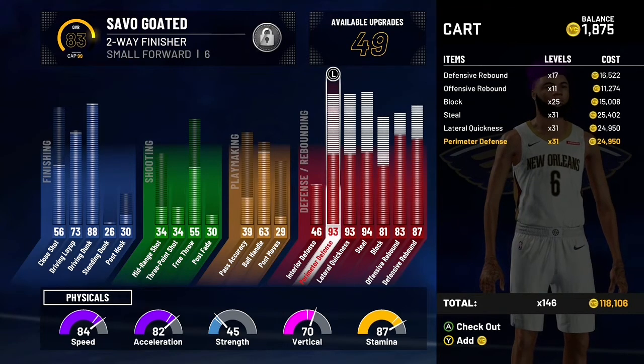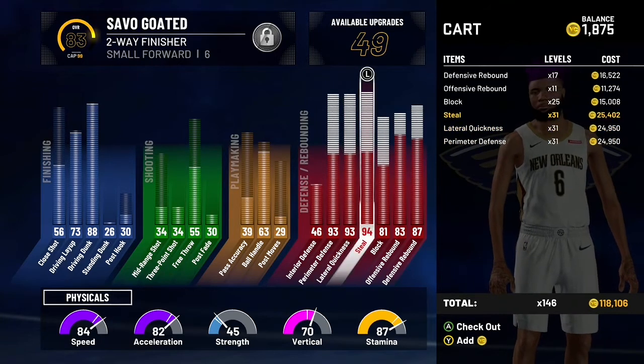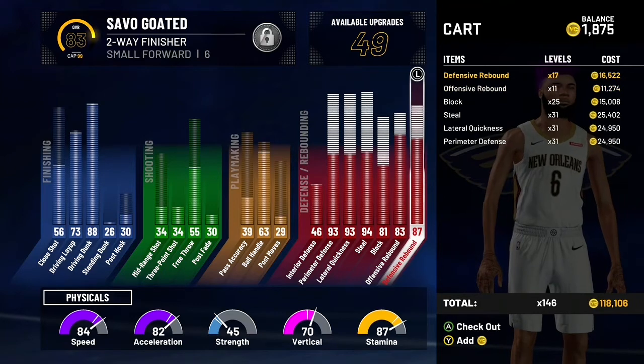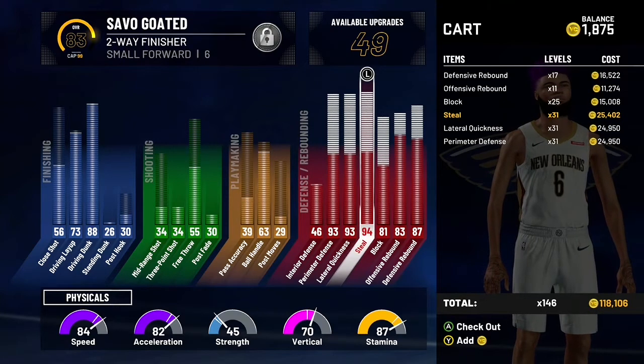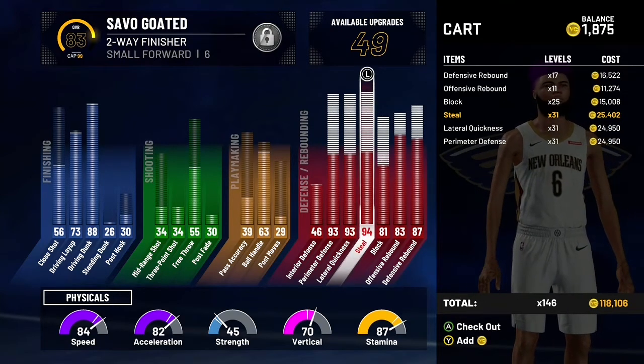Listen, this video, as y'all know, has the title and thumbnail — I'm doing the all red pie chart. The all red pie chart is golden. It gets y'all a lot of rep. I really think this build gives you the most rep in NBA 2K21. It's not just a two-way finisher, you can make it a different build. But all red pie chart is golden.